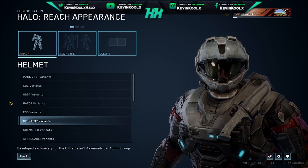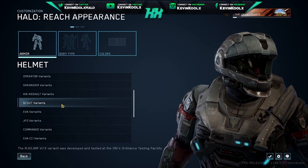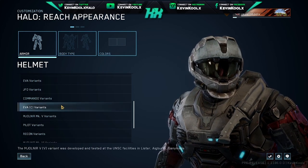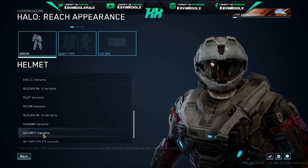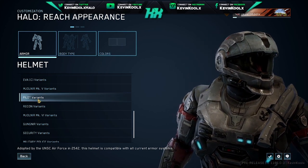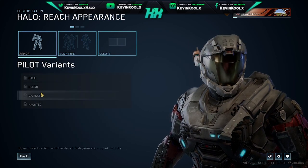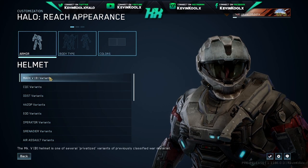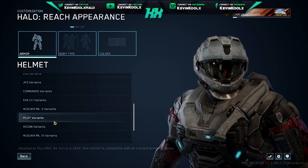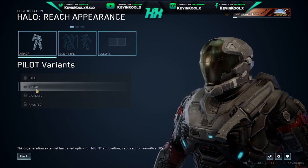You'll probably look at the helmets and ask about the haunted helmet — well it's in here. Let me scroll down to the correct helmet. If you want to see what the haunted helmet looks like, go under to the pilot variants right here. I would like the UI to have a chance to preview what the helmet looks like before clicking on it, because when you click on it you check out the variants, but once you go back out it takes you right to the top of the menu — not very user friendly. But the base version of the pilot helmet looks pretty nice, and then there's the haunted version.